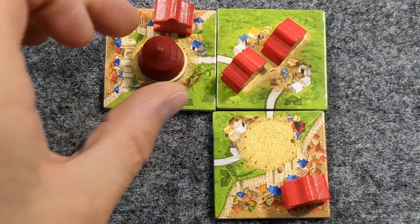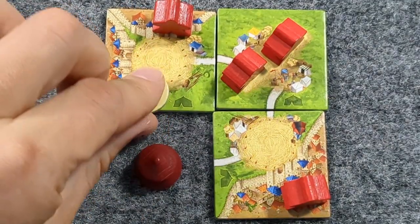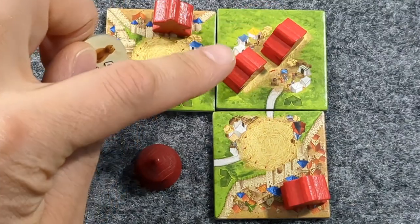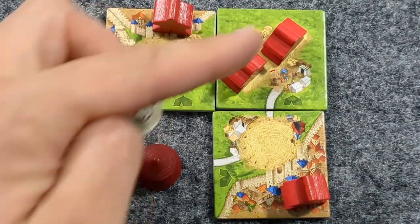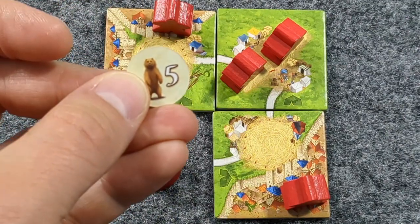Note for scoring: Ringmasters count as meeples. When a Circus gets scored, it counts the meeples that are part of the Acrobat tile. So in this case, red would get 5, 10, 15, 20 animal token points.